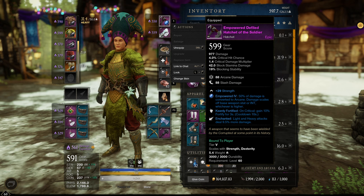For the Hatchet, I'm still working on getting my best in slot, but that's ideally going to look like Life Stealing, Keenly Empowered, and something like Vicious or Enchanted.